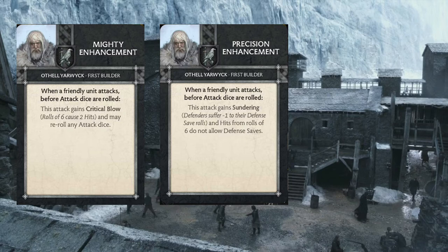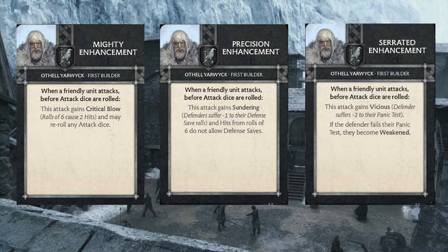The last card he brings is Serrated Enhancement. This attack gains Vicious, and if the defender fails their panic test they become Weakened. When playing against Night's Watch, many players don't really think of panic as something they have to worry about, so they don't run their high-morale units and float around sevens and sixes. With Serrated Enhancement we get access to Vicious — a rule we really don't have outside of Alistair Thorn as an attachment — which can go a long way in getting extra wounds across. That Weakened token is also a fantastic way of getting conditions out when you normally wouldn't have the chance.